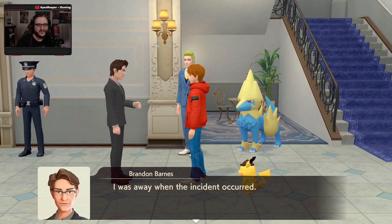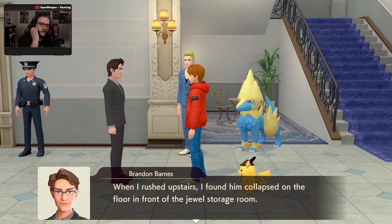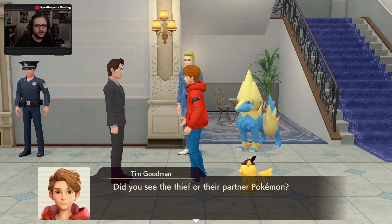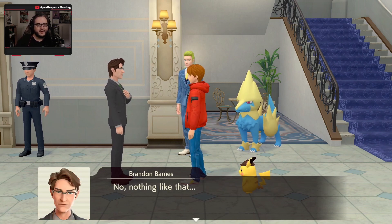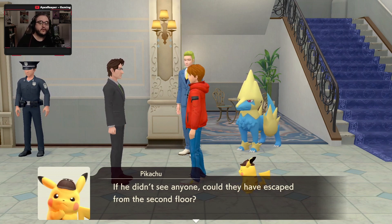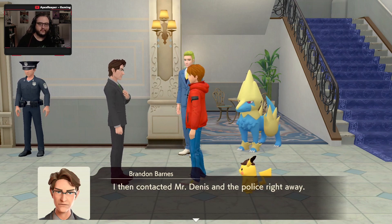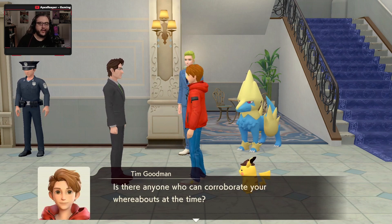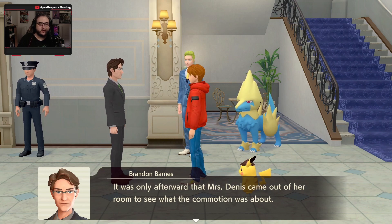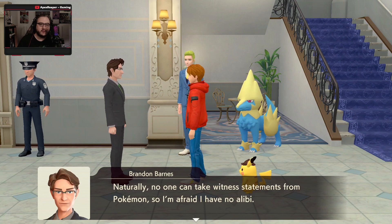What would you like to speak to me about? It wasn't until after I'd finished my errand and entered the house that I realized something was amiss. I heard Turner cry out from the second floor. When I rushed upstairs, I found him collapsed on the floor in front of the jewel storeroom. So Barnes was the first witness to arrive at the crime scene. Did you see the thief or their partner Pokemon? No, nothing like that. If Barnes ran upstairs, you'd think he'd run straight into the thief. If he didn't see anyone, could they have escaped from the second floor? The door was already open — I looked inside and saw the Aurora Drop was gone. I then contacted Mr. Dennis and the police right away.